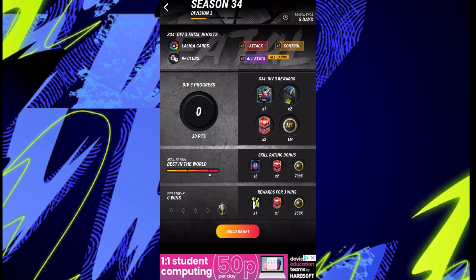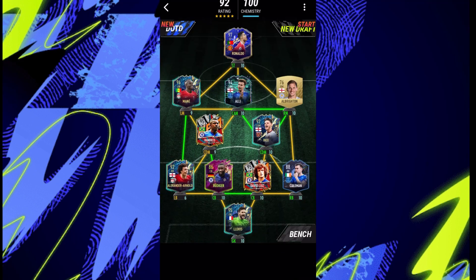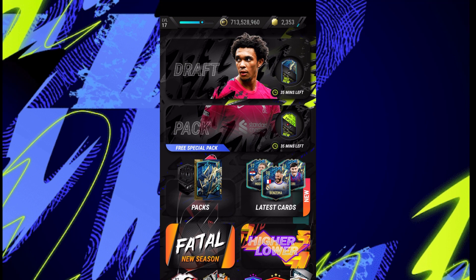Hopefully this helps you out — you can get a lot of points, packs, and cards. You can see all the coins and packs you can win from doing Fatal. Don't do it twice like I did because it says you're inactive — you want to do it once and once only. Then hopefully, if you have a decent draft, you can finish off winning the game. If this helped, make sure to smash that subscribe button. I'm very annoyed that it kicked me out, but it's because I held it for too long. Thank you for watching — make sure you like, subscribe, and I'll see you all in the next one. Peace.